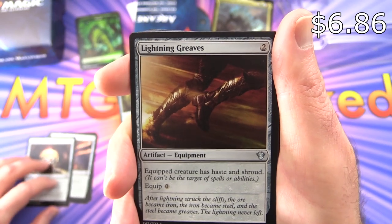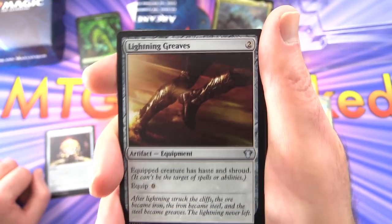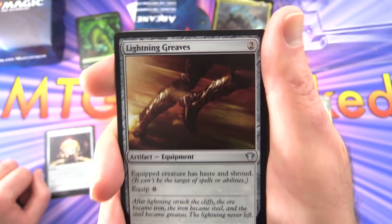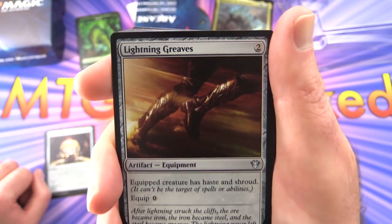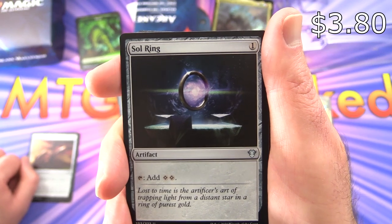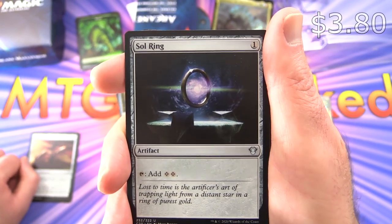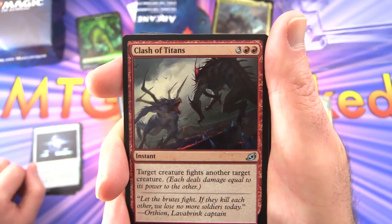Lightning Greaves — another auto-include. Artifact Equipment for two; equipped creature has haste and shroud — can't be the target of spells or abilities — and you can equip it for zero. Sol Ring — tap to add two colorless mana, artifact for one, another auto-include you'll see in every commander deck.